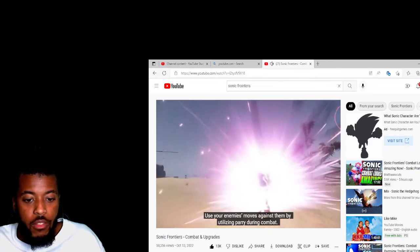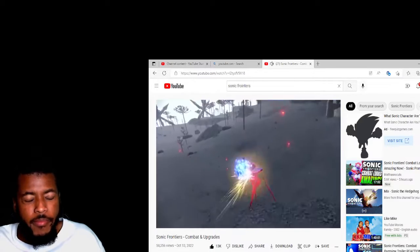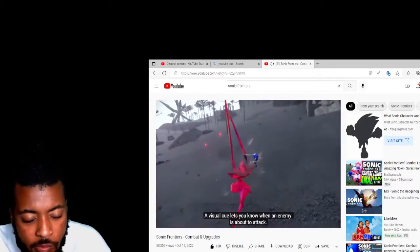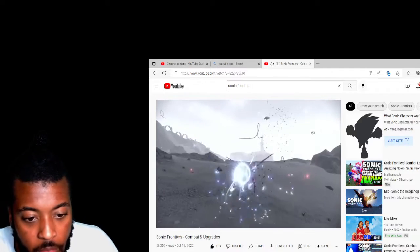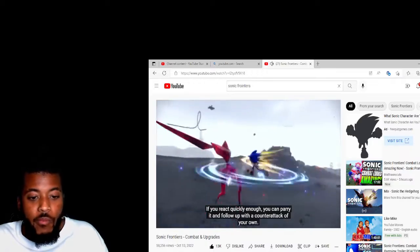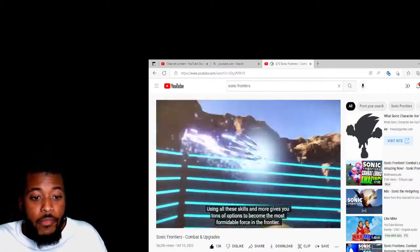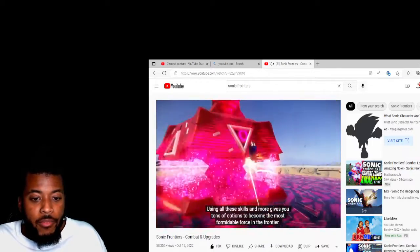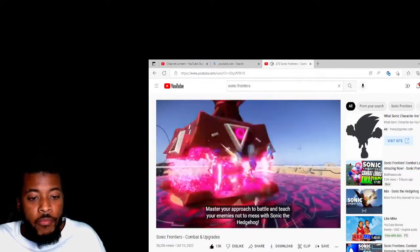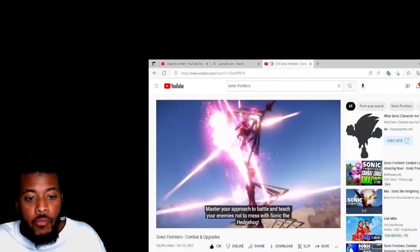Use your enemy's moves against them by utilizing parry during combat. A visual cue lets you know when an enemy is about to attack. If you react quickly enough, you can parry it and follow it up with a counter attack of your own. Using all these skills gives you tons of options to become the most formidable force in the Frontier — master your approach to battle and teach your enemies not to mess with Sonic the Hedgehog.